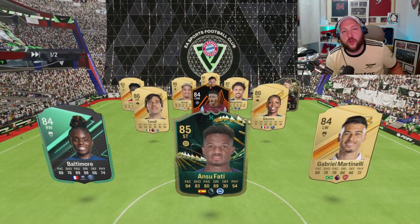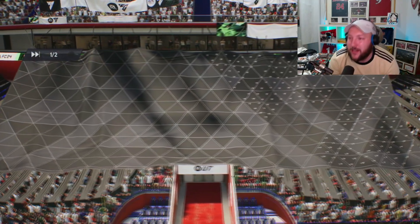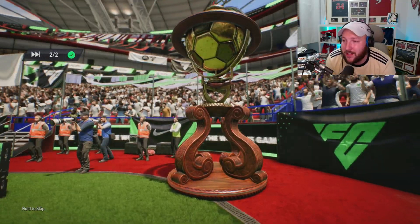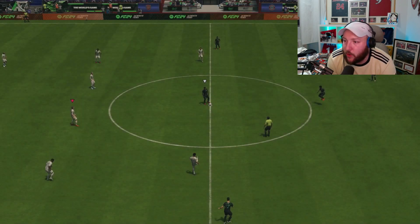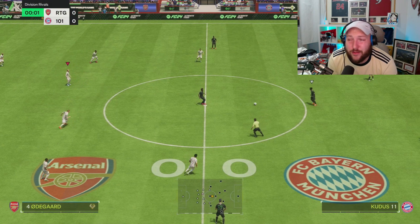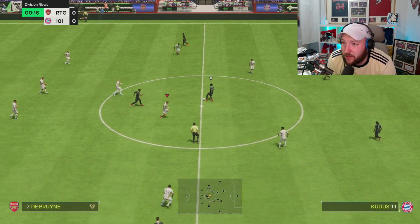With Malcolm today, we're playing in our 4-4-2 and he is going to be coming in from the right-hand side to finesse. I'll probably switch him over in the second half to see what he's like on the left. I've already used the card quite a lot from doing the evolution, and he is absolutely rapid on that left-stick dribbling — that's one thing I will say.